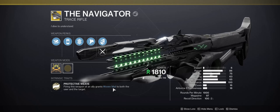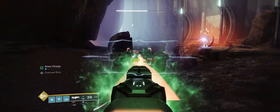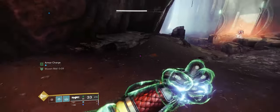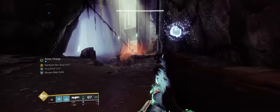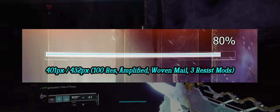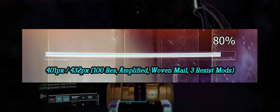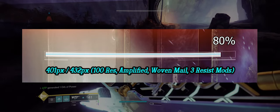The real kicker here is that with the new dungeon exotic, you can apply Woven Mail to yourself and allies without being on a Strand subclass. With 100 resilience, Electric Armor, three resist mods, and Woven Mail, you get 80% damage resistance essentially for free. Woven Mail is 60% damage resistance on its own, which is absolutely broken — and now imagine if you add Spark of Resistance or Speed Booster on top of that damage resistance.